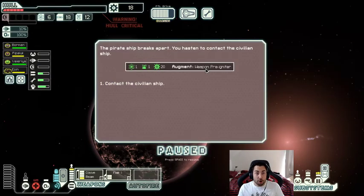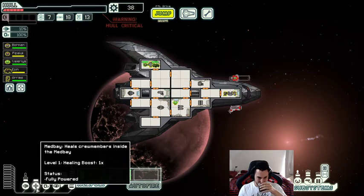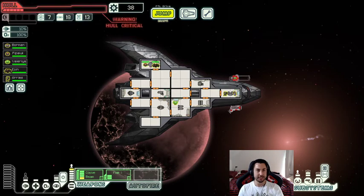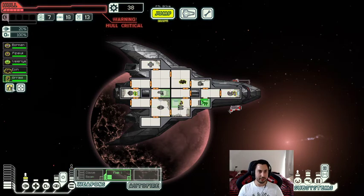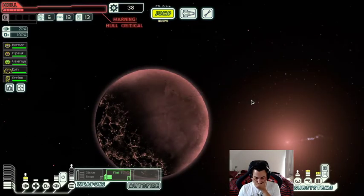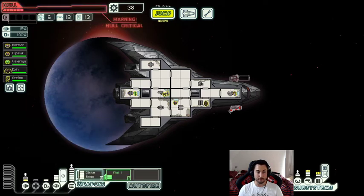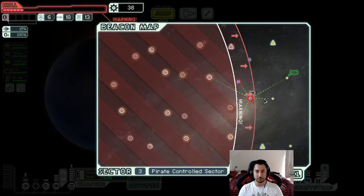We got a pre-igniter and the run is back! Welcome aboard Aries — welcome to the winning ship! Let's go! Oh now I'm really excited. Okay, let's freaking go — we have a pre-igniter! The run is back on. Shields? Who needs shields anyway? Holy moly, that was a good find — this might have been run-winning!